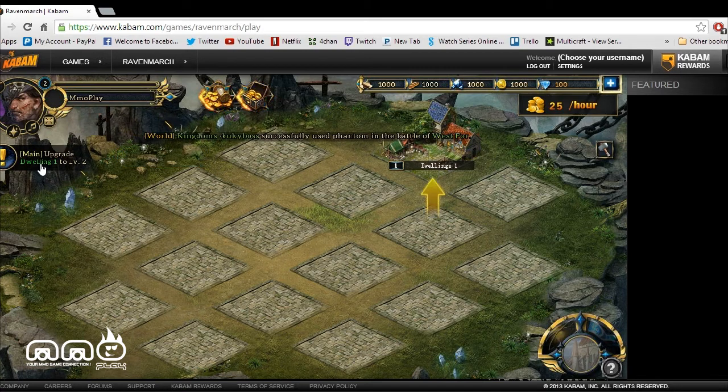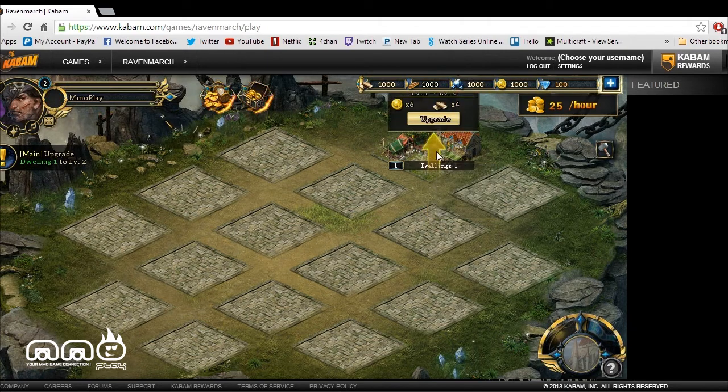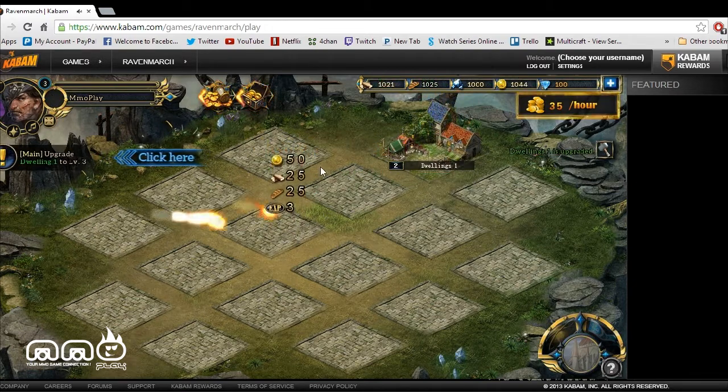We've got our main questline, so we've got quests over here. The questing is very simple right off the bat — it basically just gets you used to the game and gets you started. We're going to go ahead and upgrade our dwellings, click on this, get a speed build. Not taking too long — we completed that quest and we leveled up.